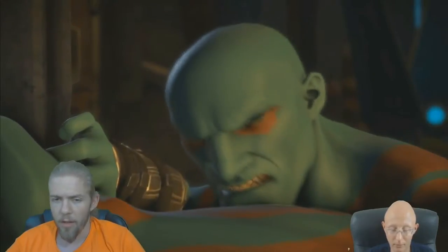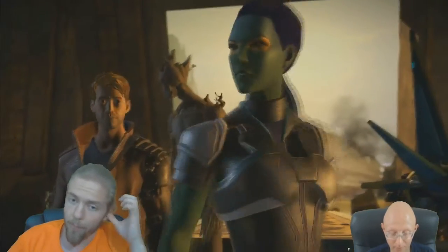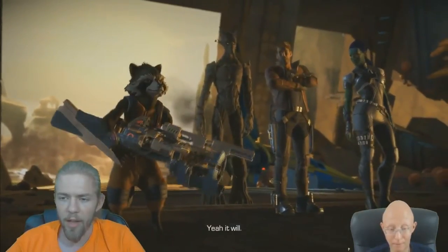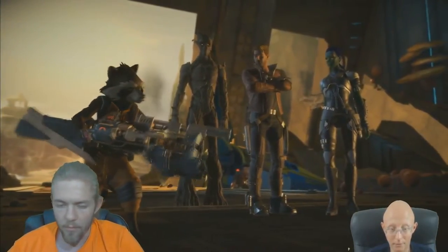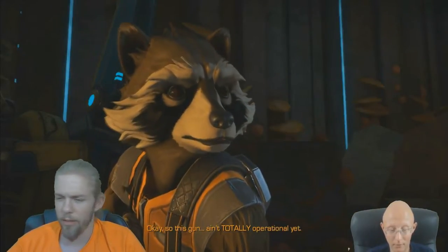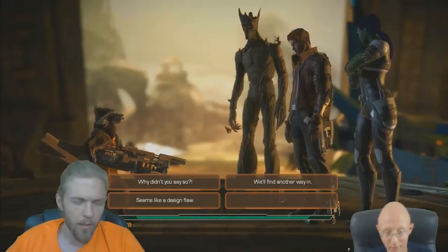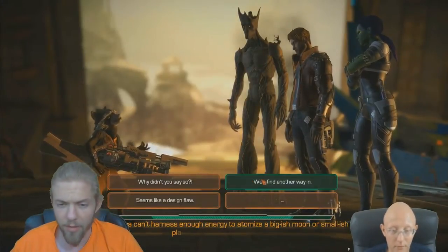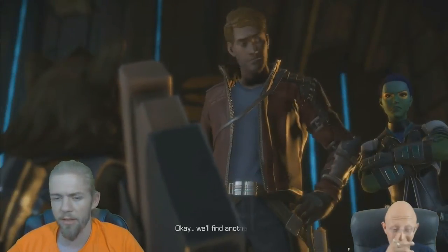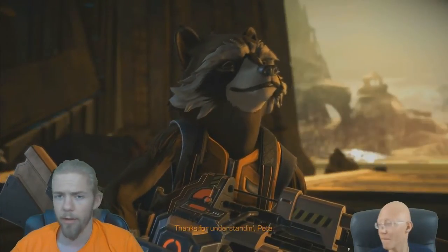It is based on the Marvel Comic-verse, so the story begins with our heroes finding Thanos and taking the Eternity Forge from him. After that, Hala the Accuser appears, who is trying to resurrect the extinct Kree Empire and steals the Eternity Forge, but you as Peter kind of get it back and almost die in the process. Do you die or are you revived? We're going to find that out in the next part.